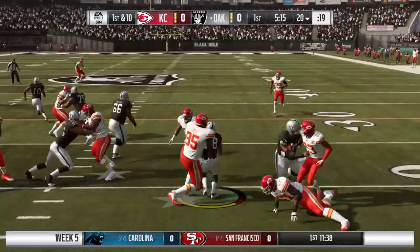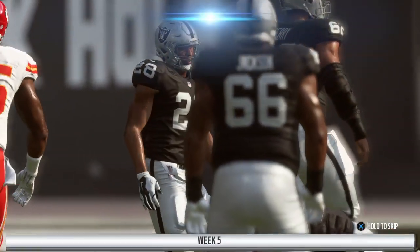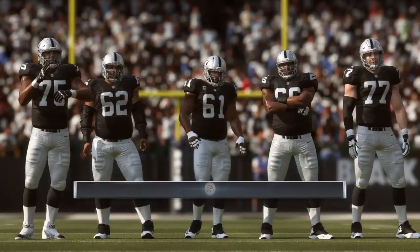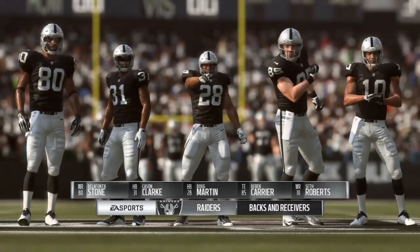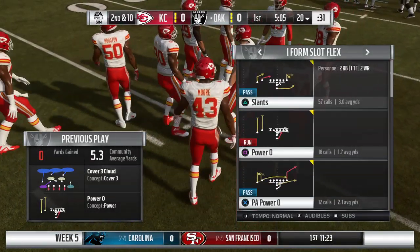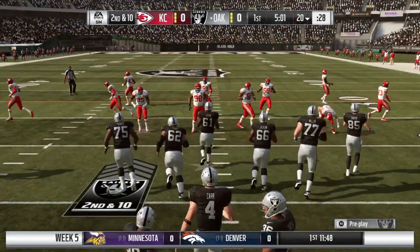Now the first carry for Doug Martin, and nothing doing on his first run. Back to the line of scrimmage — officially no gain on the play, and it's second down. The O-line, the Buffet Boys, hopefully they're ready today. You've got to feed them first, but if you do, you usually get a great product out on the field. The rush defense was stout on first down.